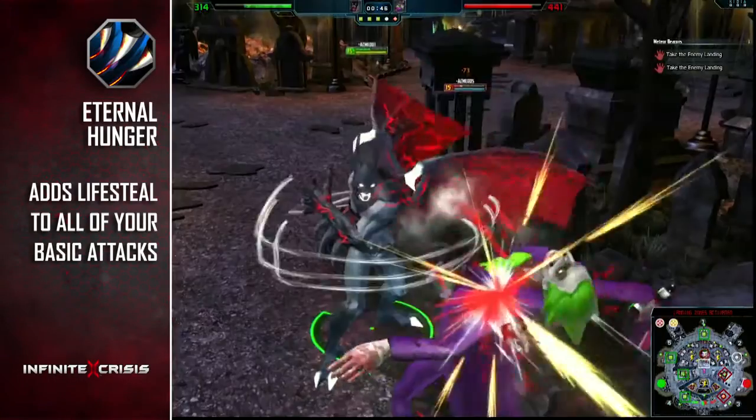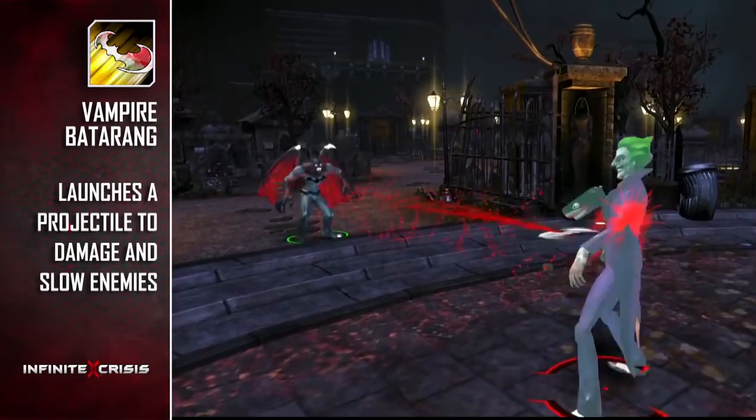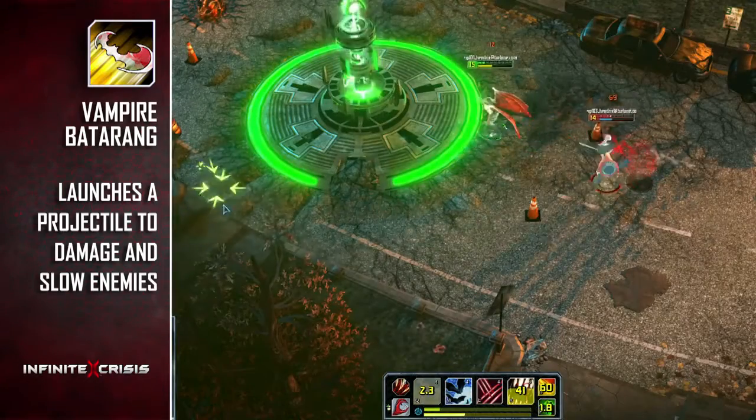His passive is Eternal Hunger, granting lifesteal to all of his attacks. Vampire Batarang is a skill shot that slows your opponents, allowing Nightmare Batman to easily chase down fleeing targets or escape from pursuing enemies.